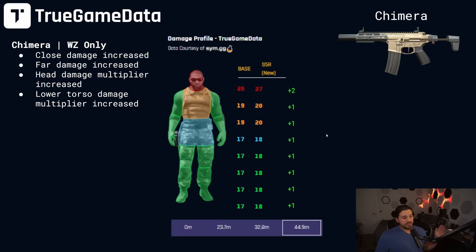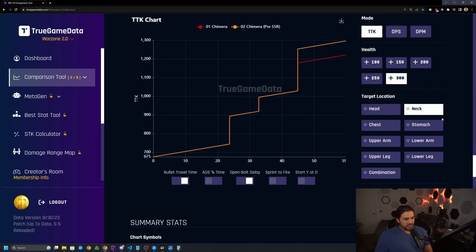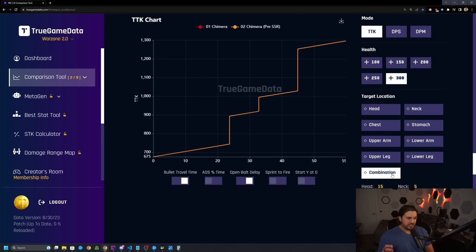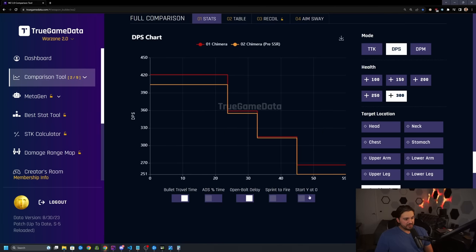Looking at the TTK chart to see how this actually impacts time to kill — going through all the shot locations individually. Headshot: no change to time to kill. Neck: better time to kill at range, looks like one shot faster at long ranges. Chest: same as the neck, so just long ranges. Stomach: in every single damage drop off except the first, we have a faster time to kill by one shot. Extremities: faster in the first range and the last range. Combination doesn't actually change the time to kill with the default percentages on TGD, but if you adjust those percentages it can affect things. The DPS shows about 20 extra damage per second in the first range, a little bit extra in mid range, and then about 20 again in the last damage range.